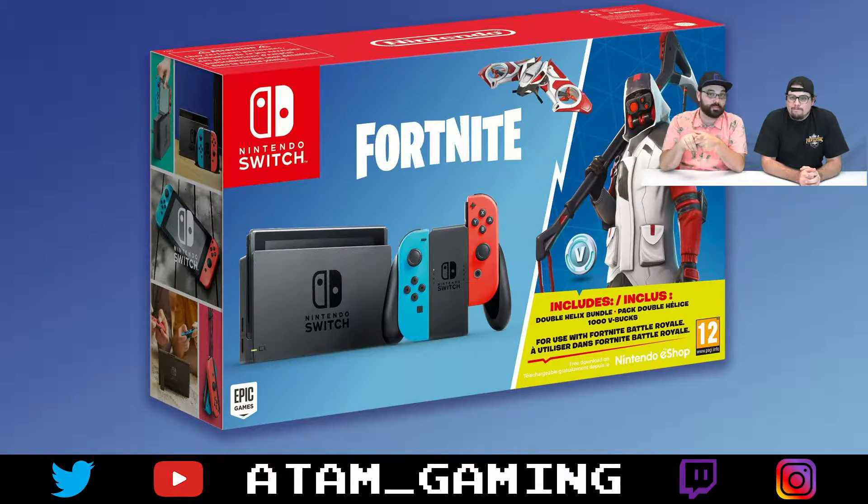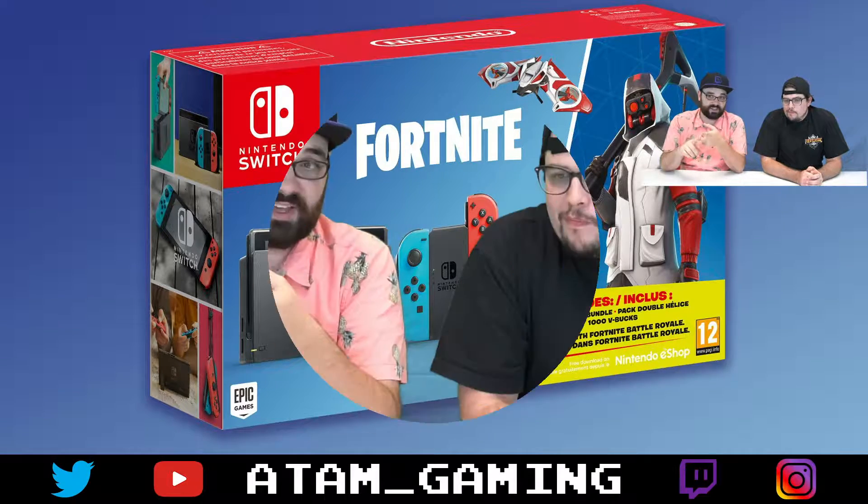Apart from update 5.41, we also got news of some Fortnite bundles. Nintendo Switch is putting out a Fortnite bundle for $299 — basically $300. It includes a Nintendo Switch, 1,000 V-Bucks, and the Double Helix set, which includes the Double Helix skin, back bling, glider, and pickaxe. I believe that's the same price as their traditional Switch with nothing, so for no extra charge you're getting 1,000 V-Bucks, a new skin, back bling, glider, and pickaxe. It's only available on the Nintendo Switch, so if you don't have a Switch, I'd recommend going out and grabbing that.